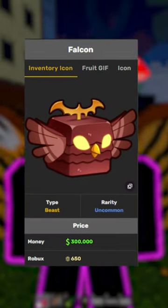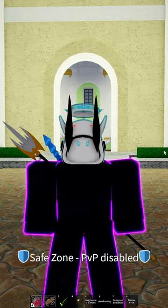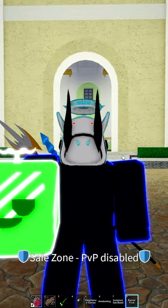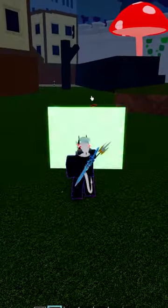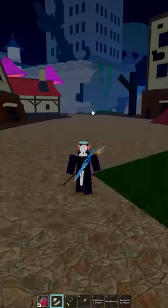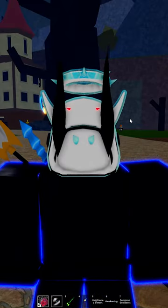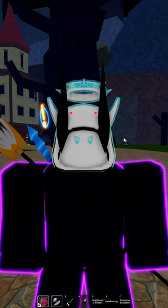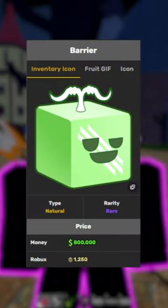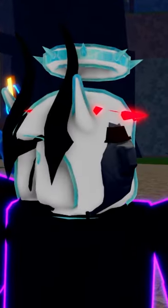costs 300,000 belly, or in other words 650 robux. And the number one worst fruit award goes to this. This is the worst fruit in the game. The fruit does almost zero damage and the abilities suck even worse than the falcon fruit. Your ability sucks even more — you can just walk faster than it. What makes it take the crown is that it's classified as a rare fruit that costs 800,000 belly or 1,250 robux. For that much robux, I'd rather dunk my balls in an alligator-infested lake.